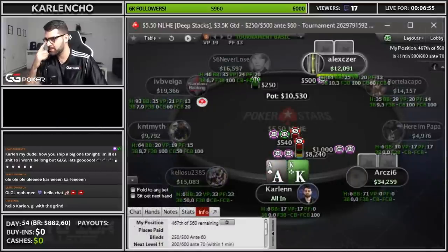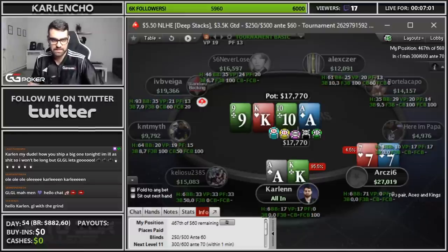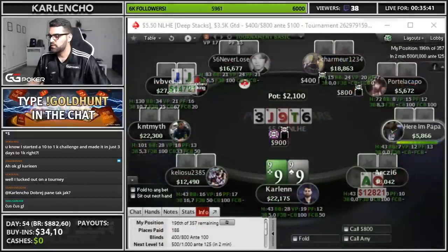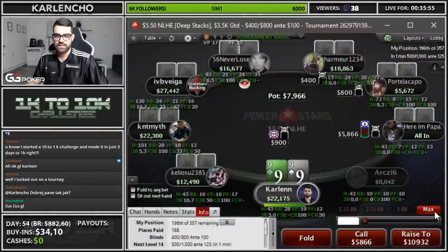We're also all-in here with ace-king in the 550 deep stacks. 7s flipping here against king, which is nice, and an ace and we hold — beautiful. Let's switch back to the 550 deep stacks and we picked up the star nuts.